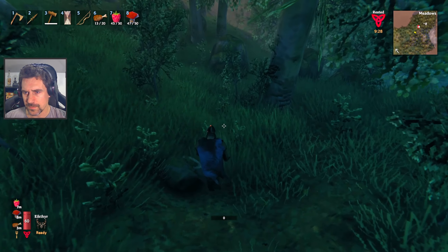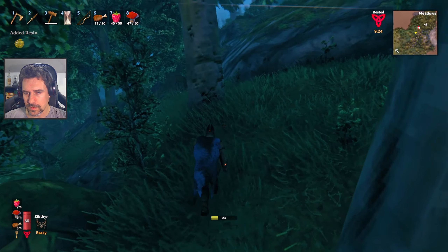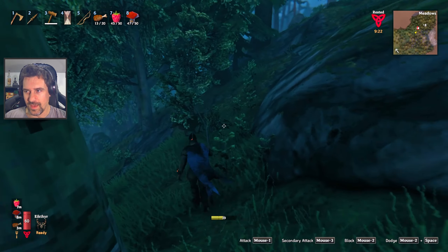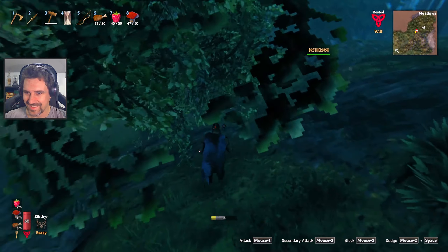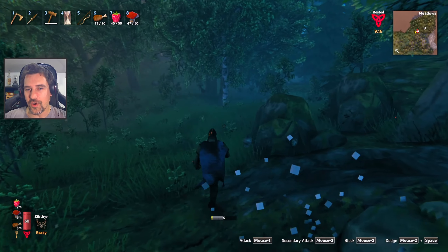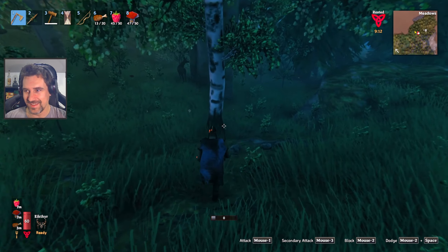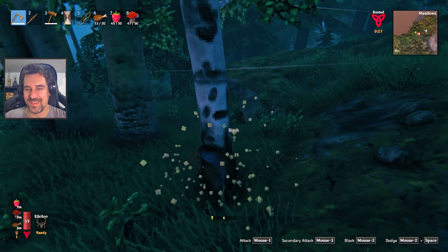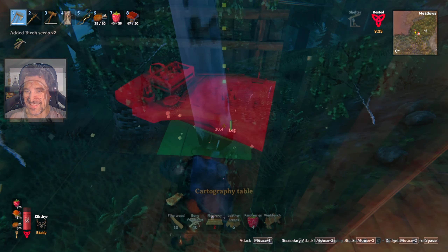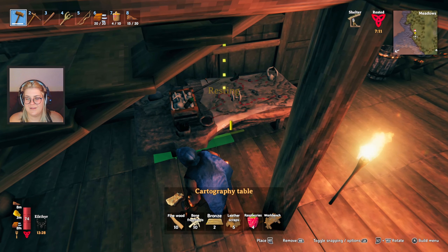We've got to extend our walls out — these guys are definitely getting in. Yep. I have to find a hoe. There's a hoe on the wall by the fire pit — it's mounted. Our decorative hoe. That's what Smiles was here for.